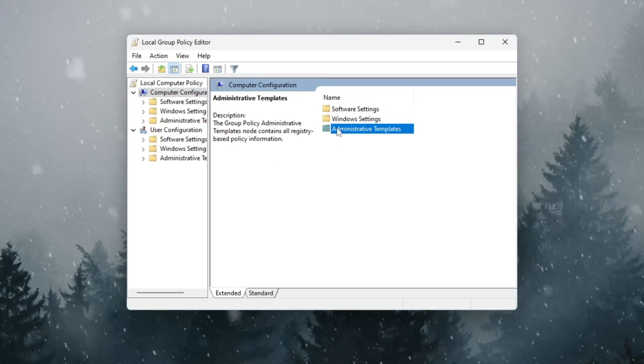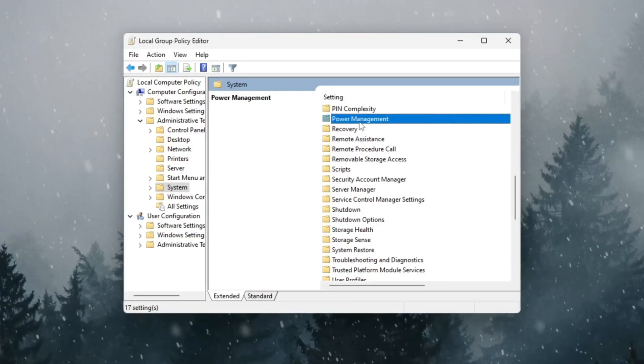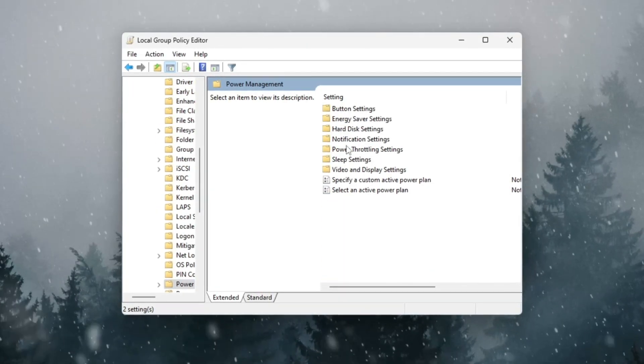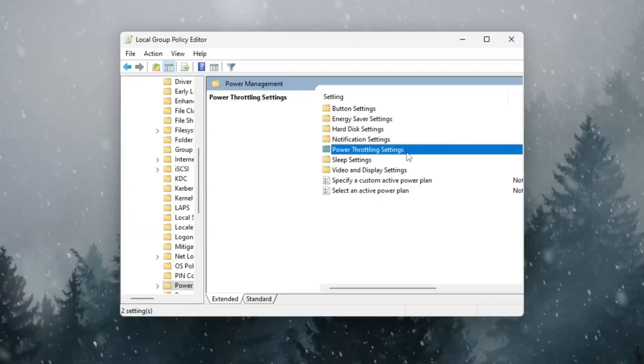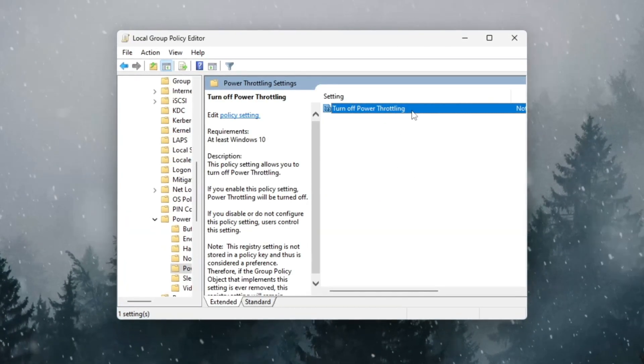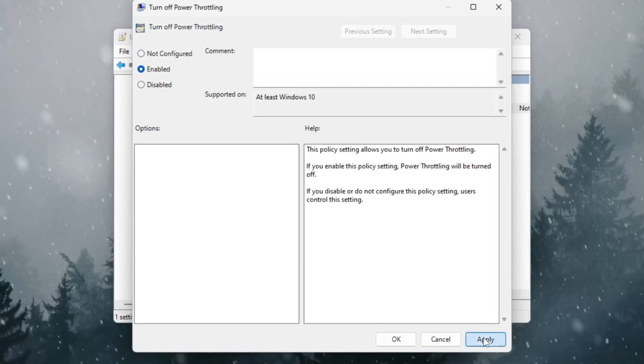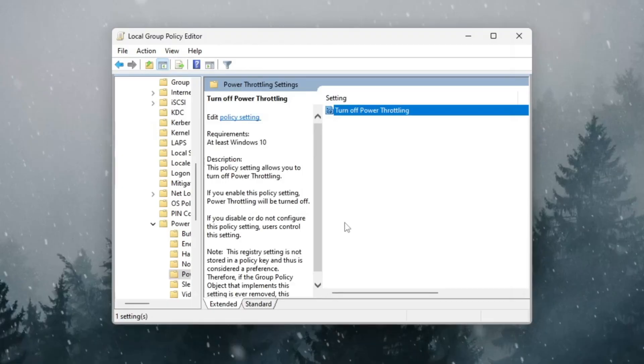Navigate to: Computer Configuration > Administrative Templates > System > Power Management. Once you open Power Management, look on the right side for Power Throttling Settings and double-click it. You'll see an option that says Turn off power throttling — double-click that. When the new window opens, choose Enabled, then click Apply and OK. You can now close the window.